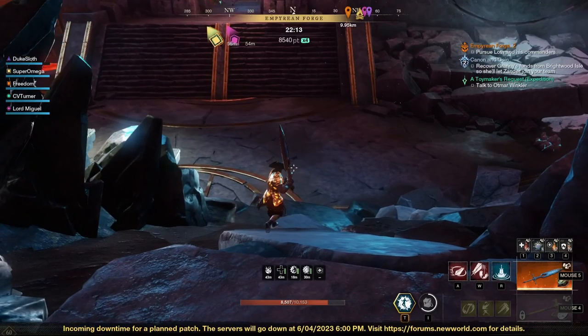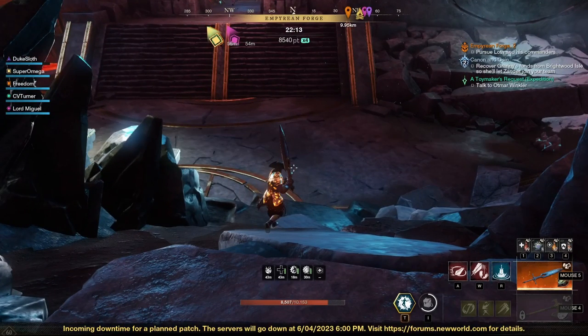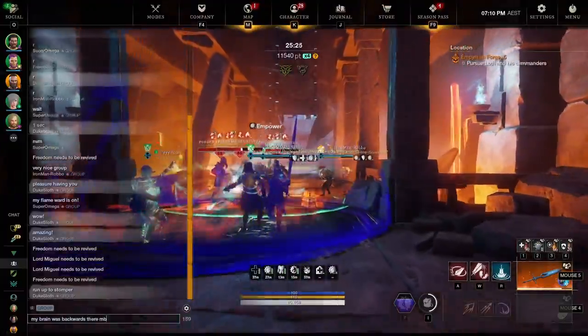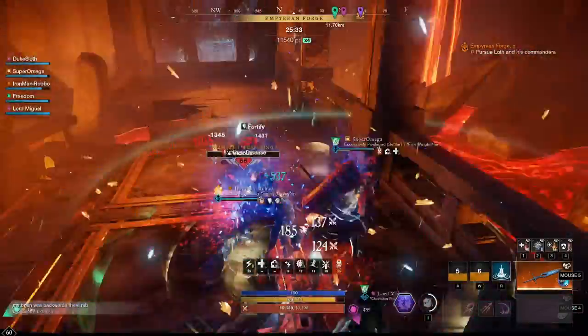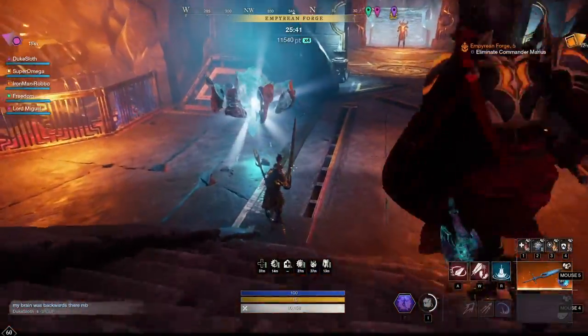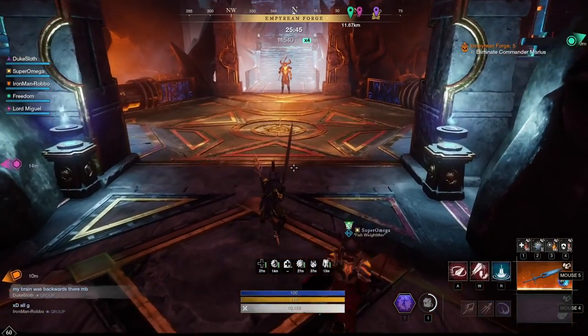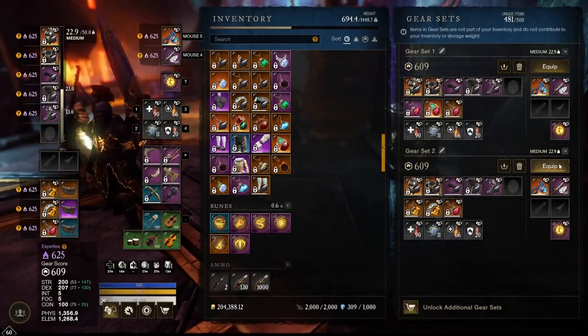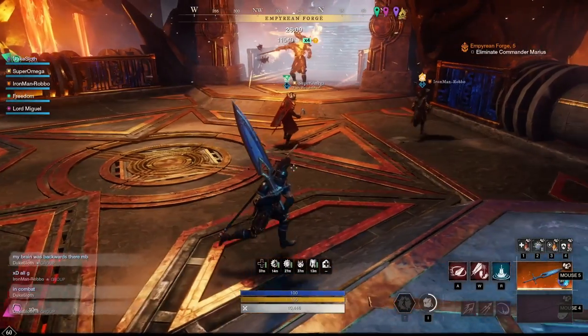Once the puzzle is solved, the ghosts all despawn. Next there is a small group of mobs, and then we get to the final boss. Make sure to step a little bit to the left as you enter so you pick up the respawn point — it doesn't always activate otherwise. Make sure to once again switch back to your flame protection gear.